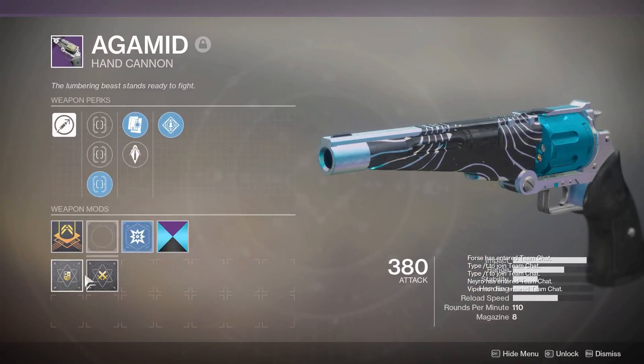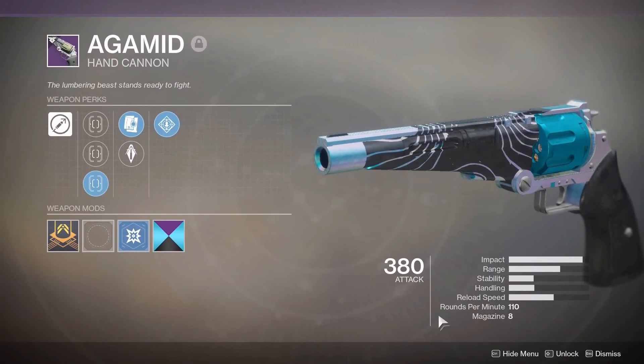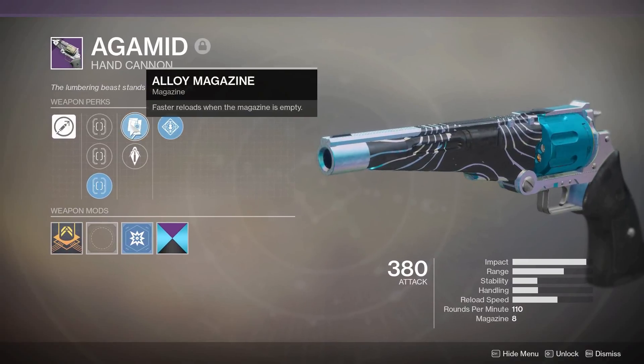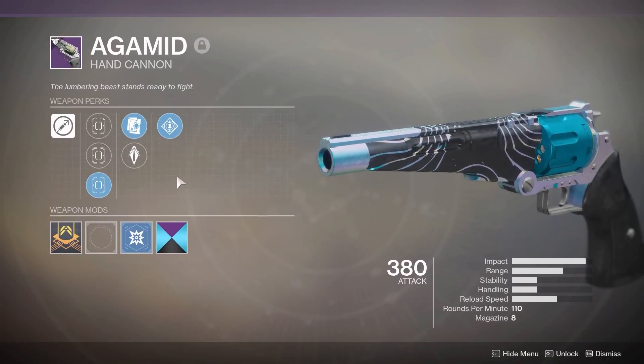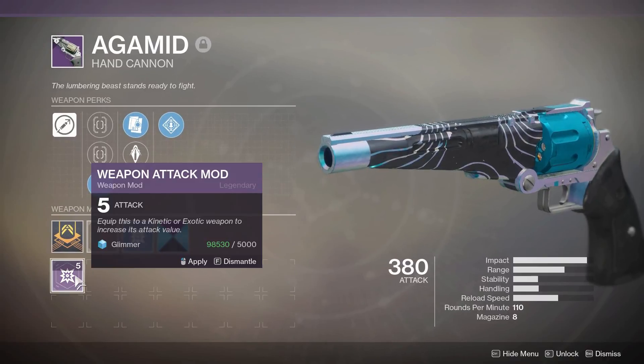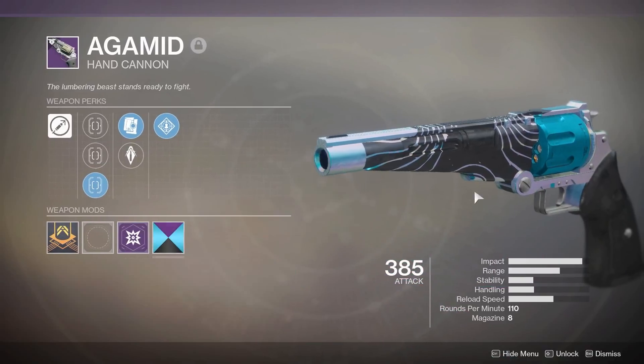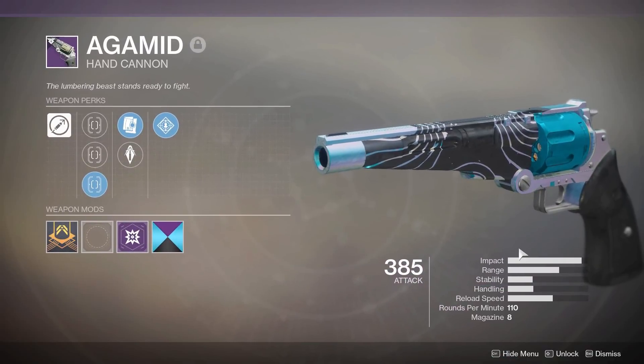I would actually masterwork this thing if I had the cores for it. It's probably my favorite 110. Just because it's got Rampage and the Alloy Mag makes it at least a little bit better on the reload speed. We'll do that for now. You earned it, Agamid. You earned it.